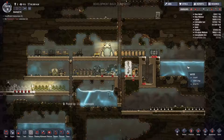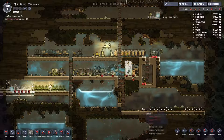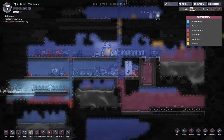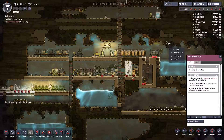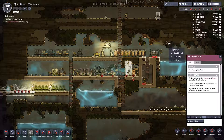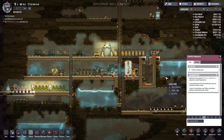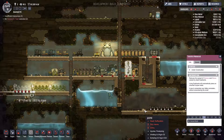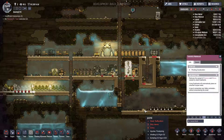Welcome back to another episode of Oxygen Not Included. If you'll remember, last session we lost Jasper — he got trapped down in all this carbon dioxide. We were going to build a memorial for him. This actually serves several different functions: it will increase decor, it will decrease stress, and it will give us a nice place to put Jasper now that he's passed away.